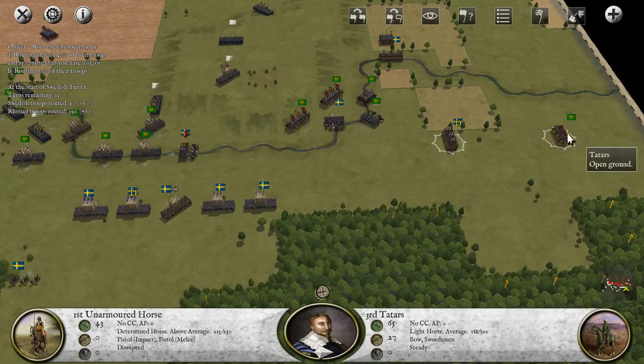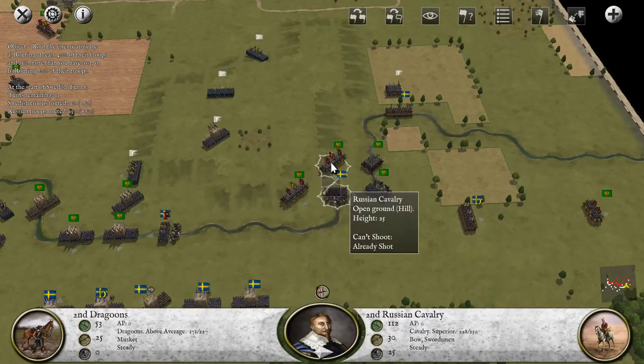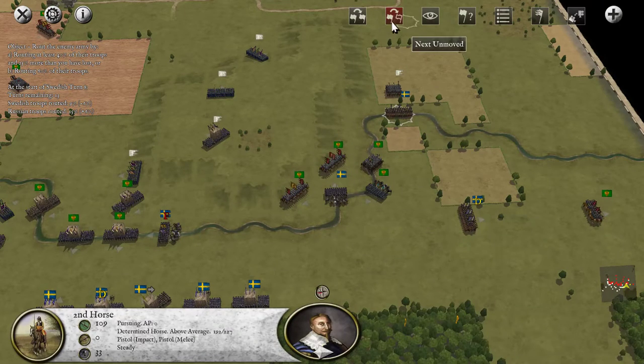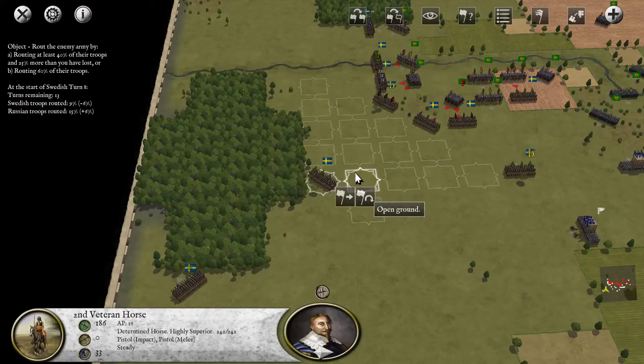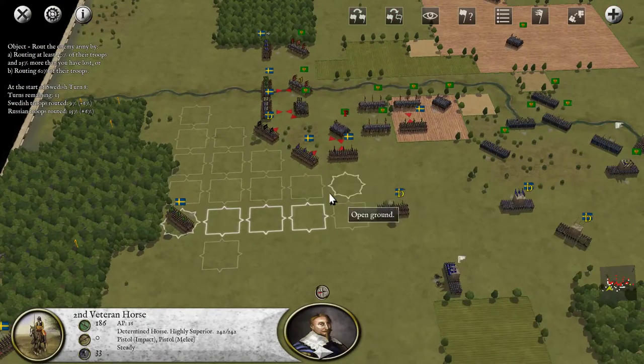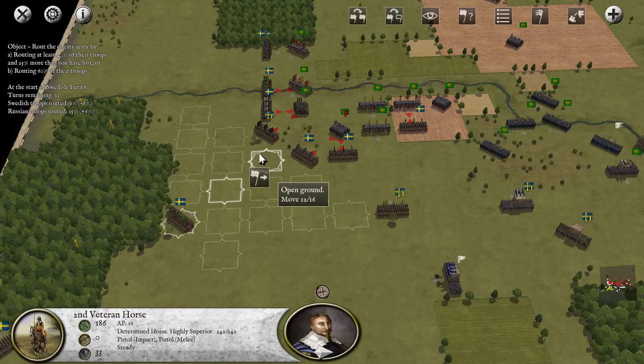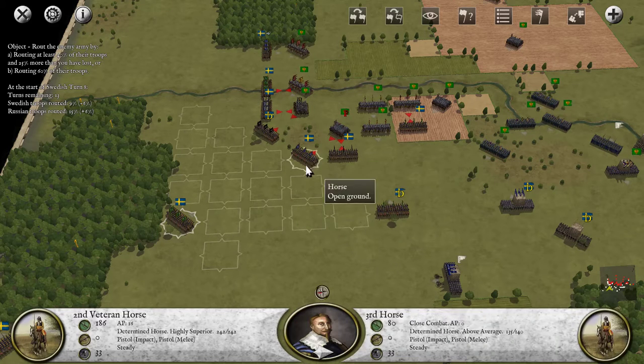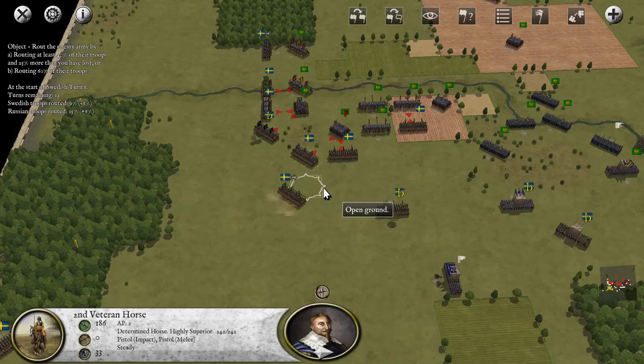I don't understand the mechanic with these — what exactly they can do. But fire to shot there. These guys are fleeing — routing, pursuing. So all that is done, which means we need to get these veteran horses, get all our horsemen into the fight quickly. Really quickly. We're about to have a breakthrough here, so let's get our horse lined up so that once we break over here, we can continue the attack.